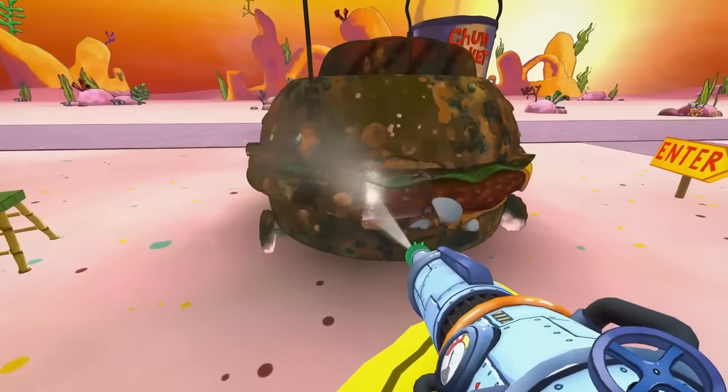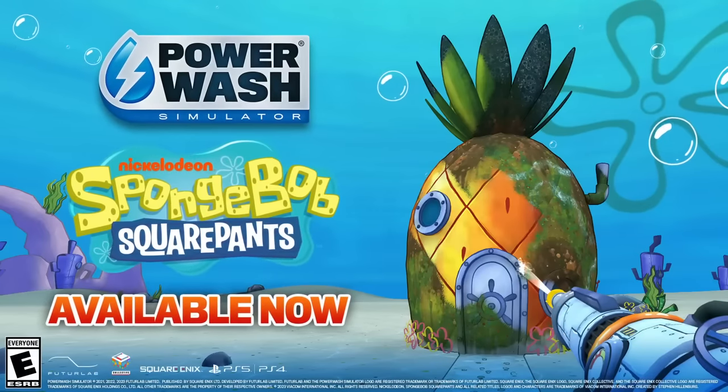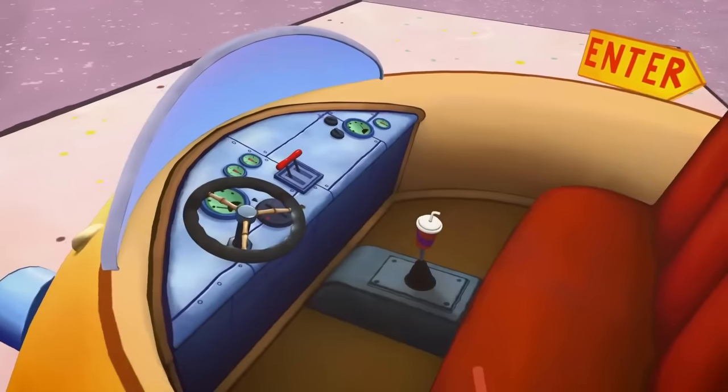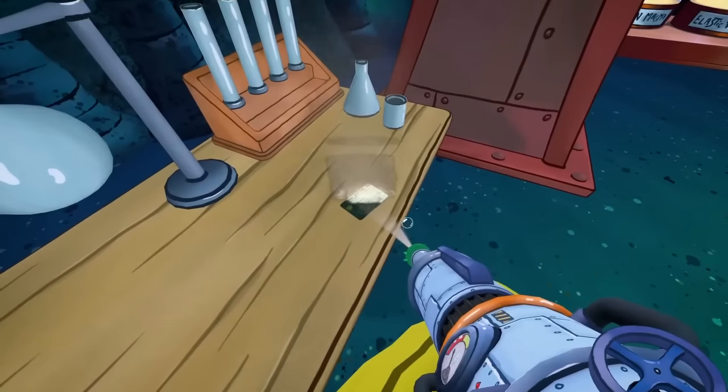Hello ZebraHerd! Today we're back to clean up more Bikini Bottom in the PowerWash Simulator SpongeBob SquarePants DLC. In this video, we power wash the Paddy Wagon, the Invisible Boatmobile, and the Mermelair. Let's get started.